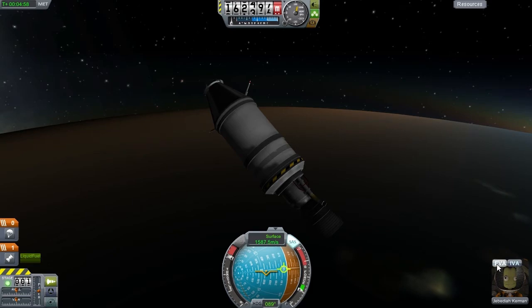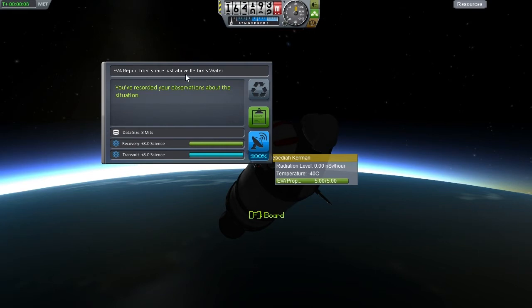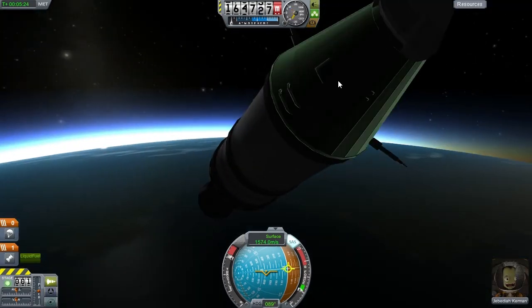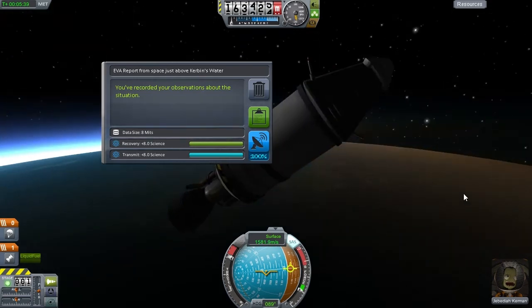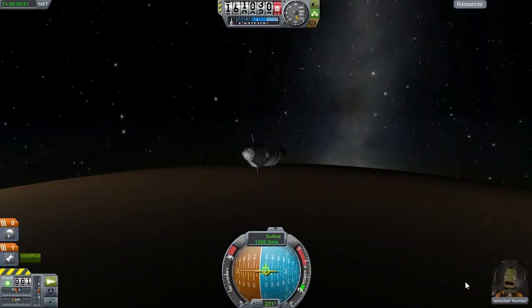At our apoapsis, I'm going to pop Jeb out of the capsule — we are in space, so he can do an EVA report for us. Just above Kerbin's water — I have no idea what that means; we are in space above the ocean, perhaps. Keep that data and get back on board. We could try to transmit it, but we don't have enough electricity to transmit all of it. I'm going to hang on to this data for full recovery, but if we are starting to burn up, then I'm going to quickly transmit it. I hope that fills Jebediah with confidence.